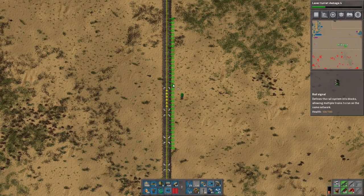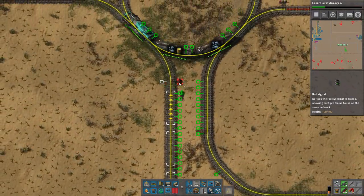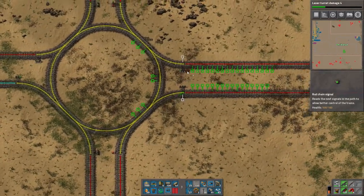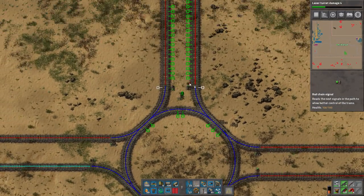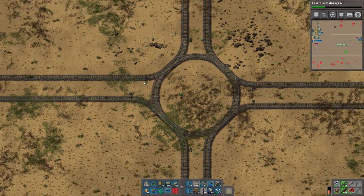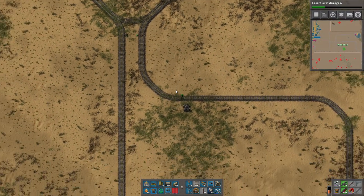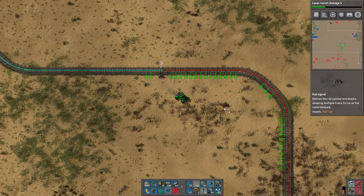We need to make sure trains can come in here. Everything entering this junction needs chain signals, because we don't want them to ever get stuck. If it wants to go into one of these sidings and it can't, you always use a chain signal so it doesn't get stuck in the loop. Remember: the chain signal is a pre-signal — it prevents trains from getting weirdly stuck somewhere they shouldn't be.